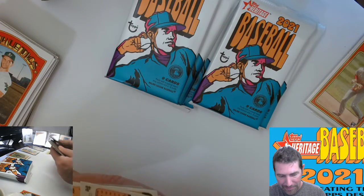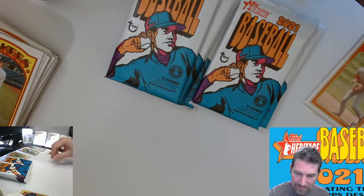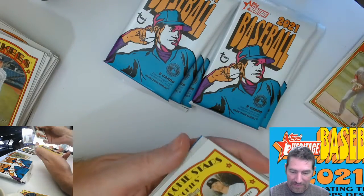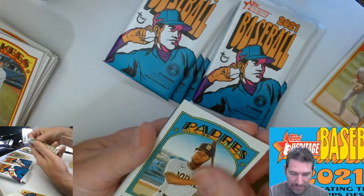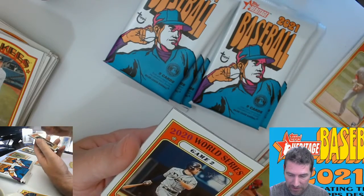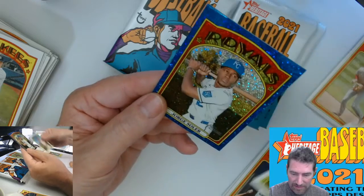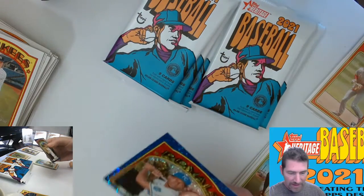Nothing special out of that pack, maybe — wait, 466, there's a short print! I'm getting everything all mixed up up top; I'll have to get it straight after the fact. Only takes one rookie out of place, right? Start piling them up — here we go, 2021 Rookie All-Stars. Ozardo, second year — a couple nice cards of his. Joe Adell, Nick Madrigal, Nick Castellanos, Jorge Soler. KC — that's a thick card!